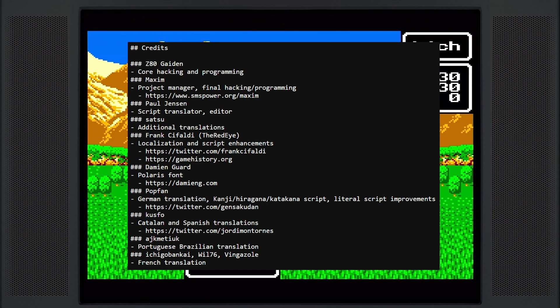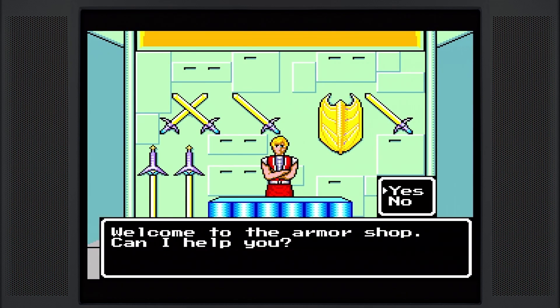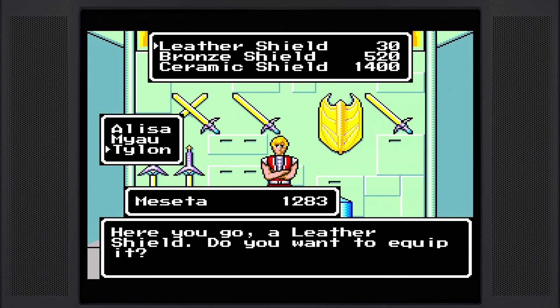Apparently the team that worked on this hack also fixed some softlock situations that would occur in the original game. And another cool thing is that the hack allows you to equip armor and weapons as soon as you purchase them — a pretty cool little quality of life upgrade.